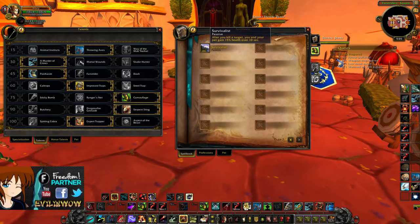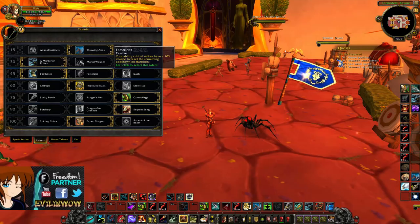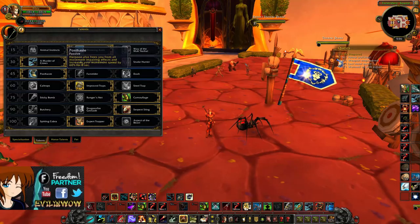Next up, you want Post Haste over the other options. Dash is redundant since you can use Aspect of the Eagle anyway. Dash Strider has a chance to crit but only 10% — not that great. Post Haste gets you out of roots and snares and gives you 60% increased movement speed for eight seconds, making it by far the best choice of the three.